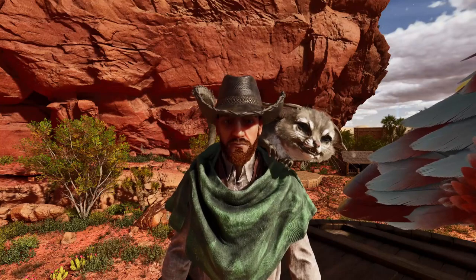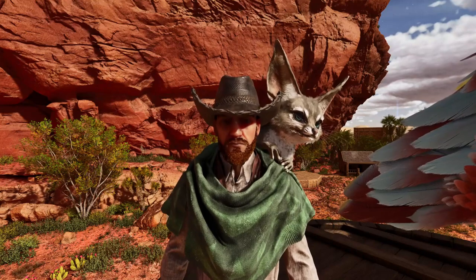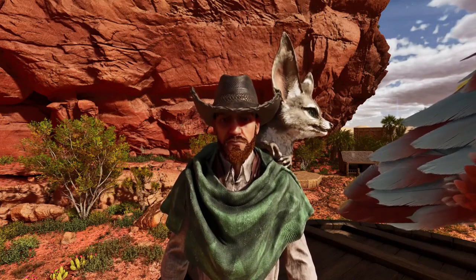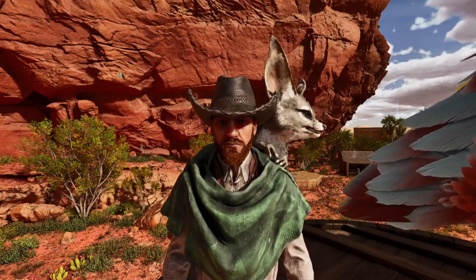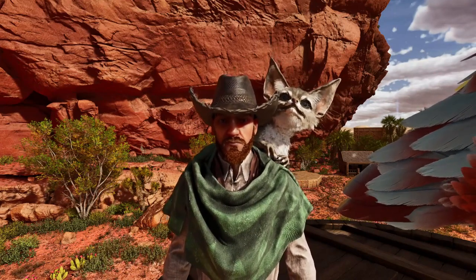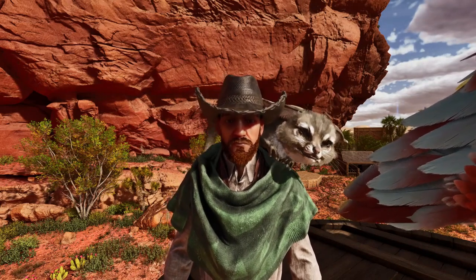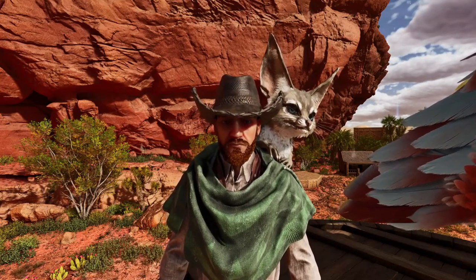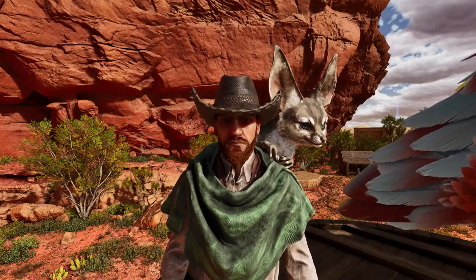Alrighty guys, welcome back to ARK where today it's the day I got to do my coin flip. I can't remember what I said at the end of last episode so I'm just gonna call it right now: heads for wyvern egg, or we go to the new oasis cave and check it out — from what I've heard there's nothing in there. So heads wyvern, tails oasis. We got heads!